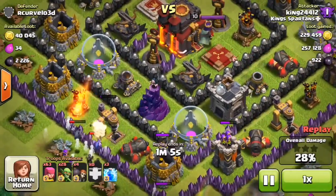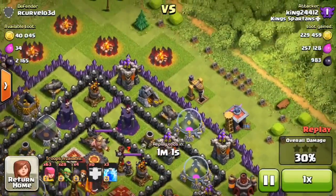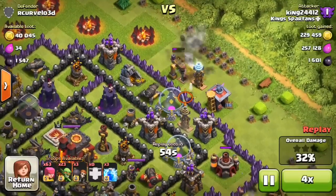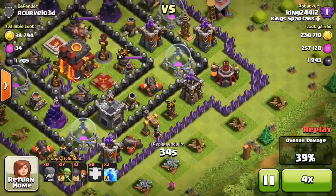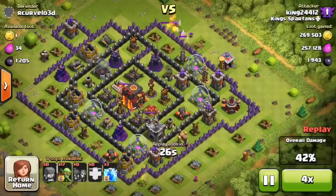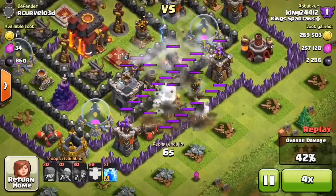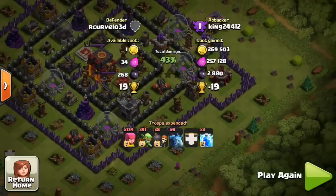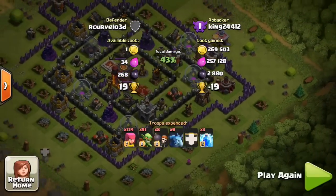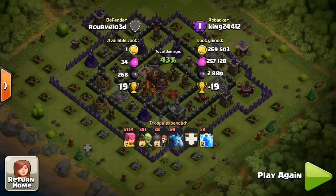The minions are getting the dark elixir — there it is. Dropping goblins to speed things up. I do mess up and miss one dark elixir storage, so I drop all my lightning spells on it just to make sure I get it. We end up with 3,000 dark elixir, 260,000 elixir, and 269,000 gold. Pretty awesome — definitely enjoying that.